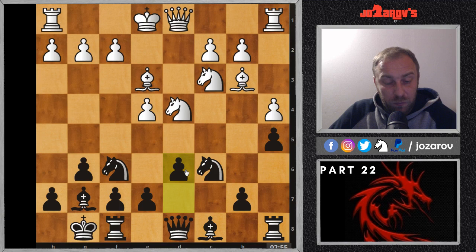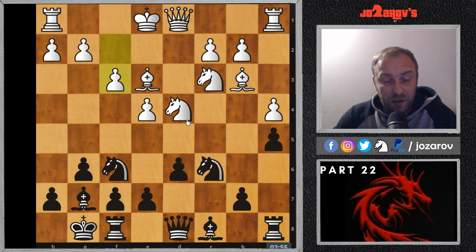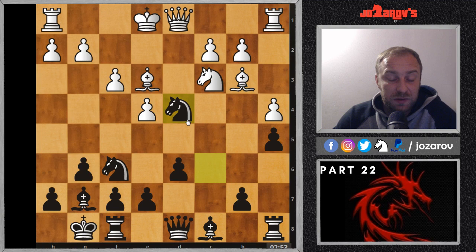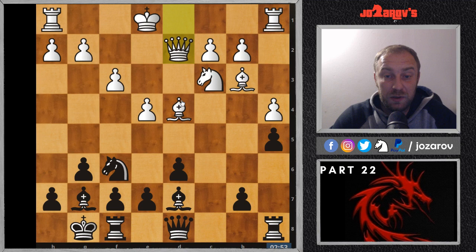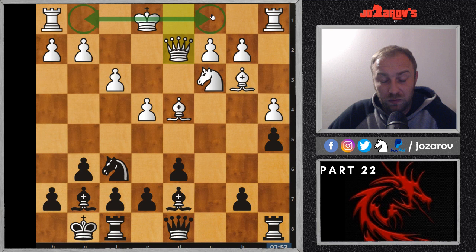Now after f3, I recommend going into this line: knight takes on d4. This is similar to the Maroczy Bind setup. After bishop takes on d4, we play bishop to d7, preparing the bishop to c6 idea, then knight to d7 to trade off the star-square bishops. But if your opponent goes immediately to queen d2, white is already preparing great flexibility — he can decide to castle kingside or queenside. Castling queenside is even possible because the b5 square is perfectly protected by the pawn on a4 and the knight on c3.